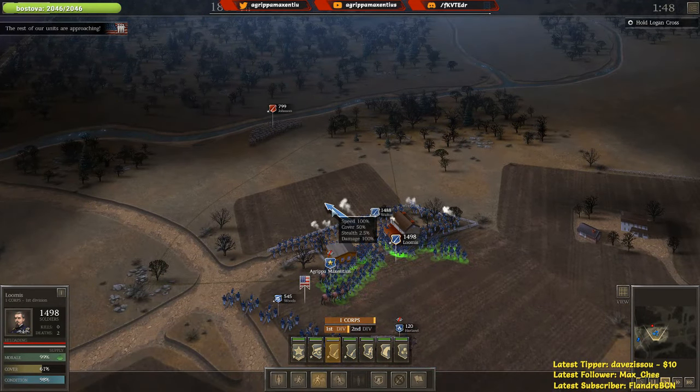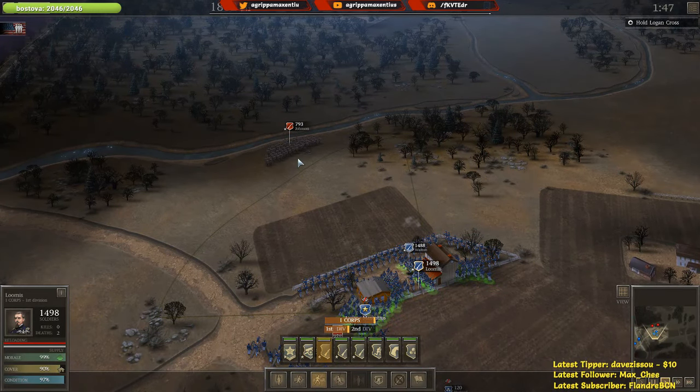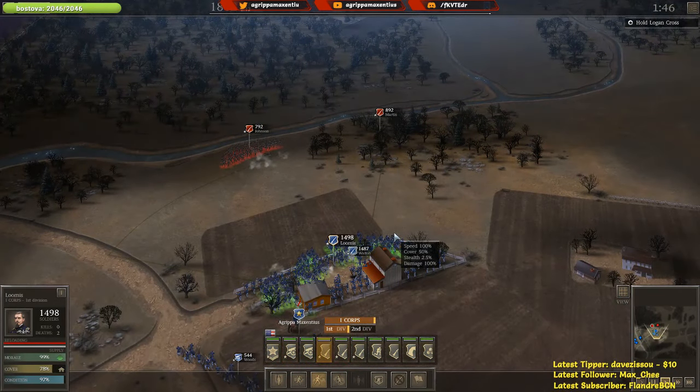This area of the Cumberland Gap was essential because it crossed between three states. This is why both sides really desperately needed and wanted it, and some of the states like Kentucky were split down the middle between Confederate and Union.